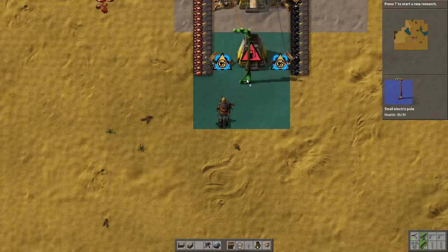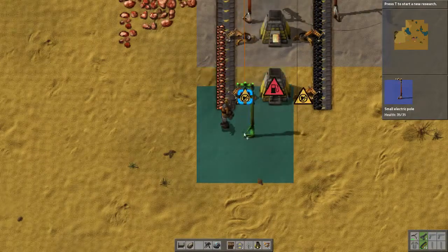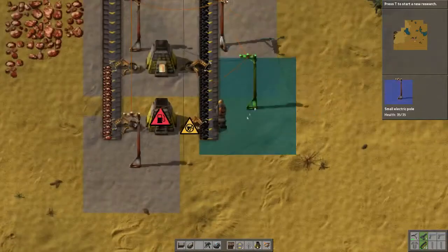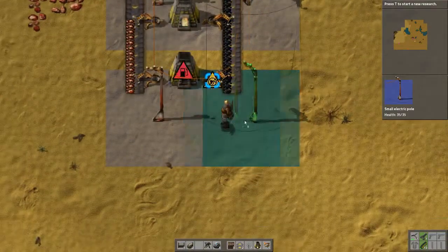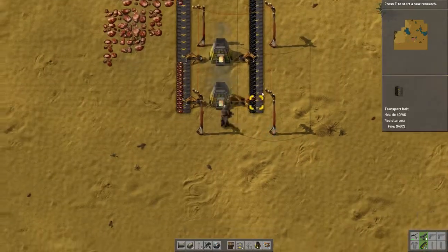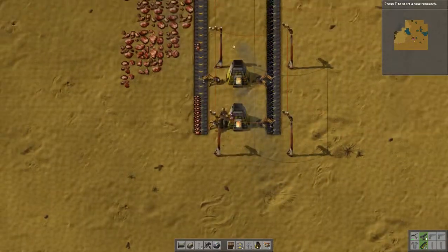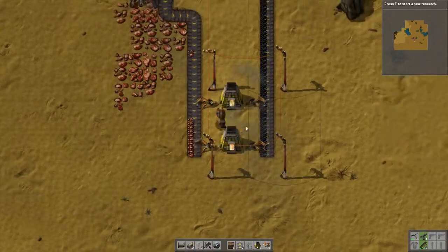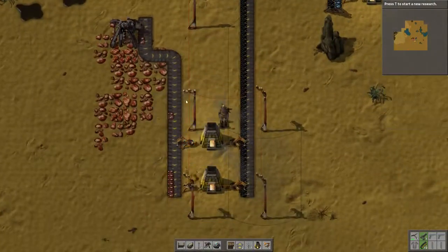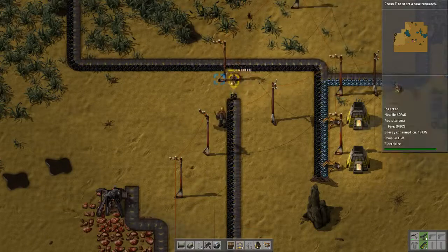I should be able to put this right in — but if I put it in the middle that won't work, so I need to go there. Actually, you know what I'm not taking into account — I eventually need to get these raw materials out of here. So I've screwed that up; my raw materials need to come out on this side. I'm going to need to fix this.